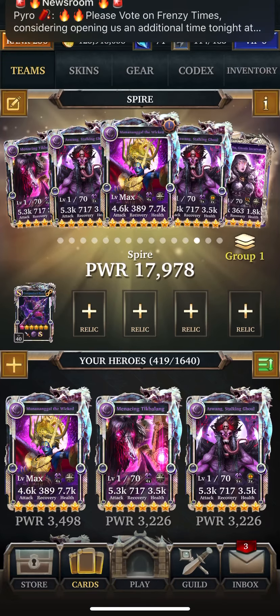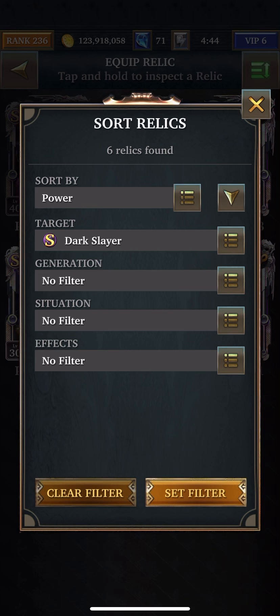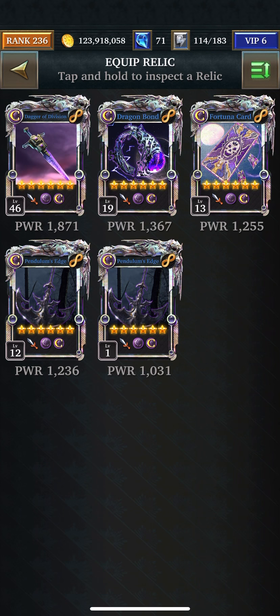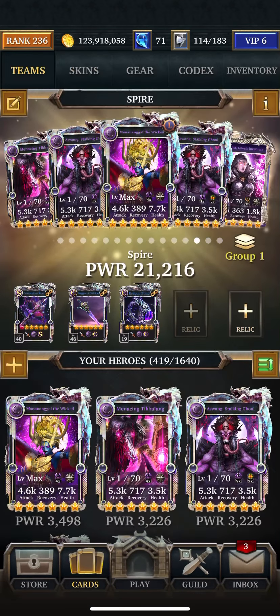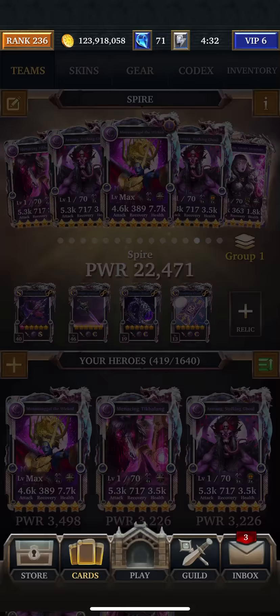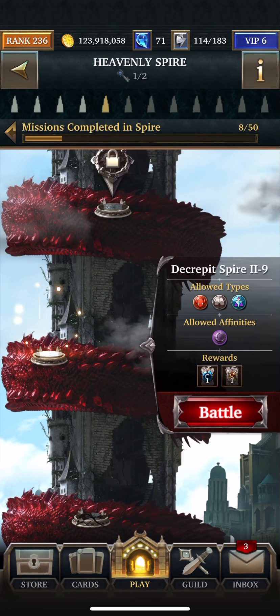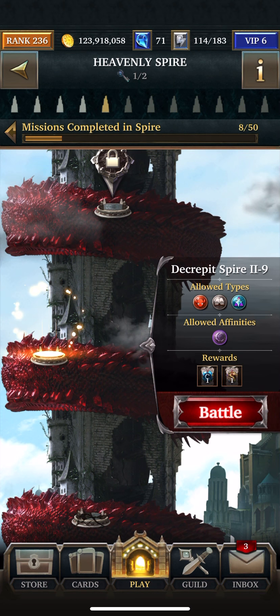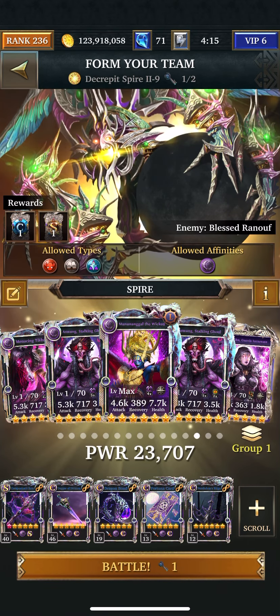We're going to put the dark slayer event there and the rest are going to be commanders. There we go — that's a Corrupt relic, and this is Dragon, I believe Trickster, and Fable. All right, so let's get to it — let me make sure I have the right team.